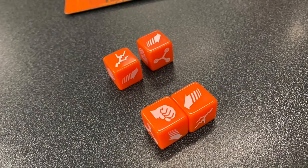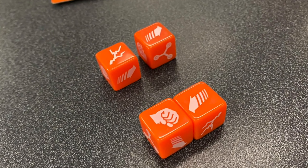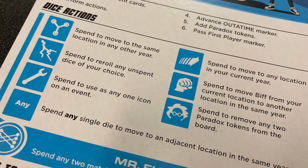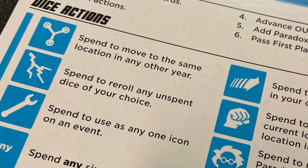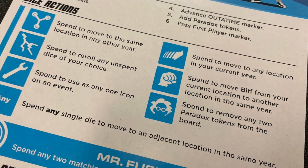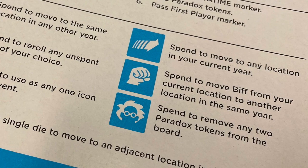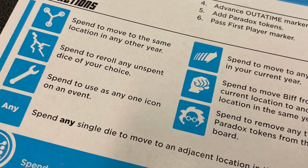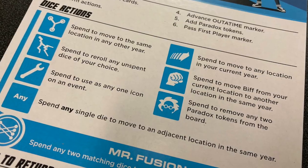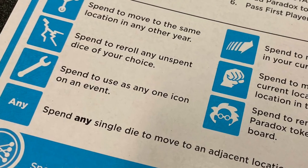After you've placed all the event cards on the locations, you roll the dice. The dice have a number of symbols on them. A flux capacitor allows you to move to any year in the same location. The forward symbol allows you to move to any location within your current year. The fist allows you to beat Biff Tannen and force him into an adjacent space in the same year. Lightning allows you to re-roll any unspent tokens. A dog-brown allows you to remove two paradox tokens from the board, and the wrench is a wild dice symbol.